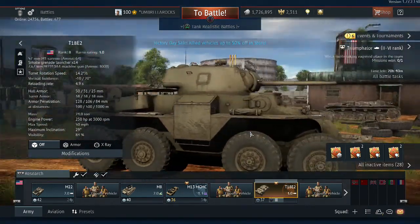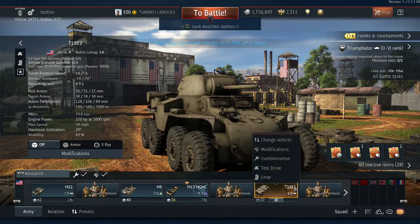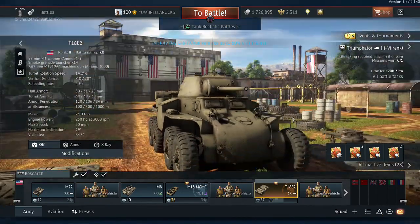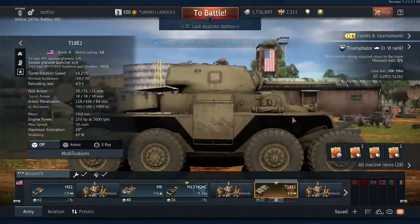The reload on this thing is 4.9 seconds — so basically five seconds. That's actually a pretty long reload for a 57 millimeter. So you're going to want to use this almost as a sniper unit and use the wheels to get from area to area.